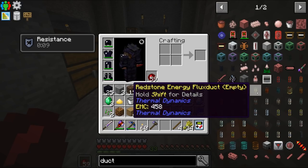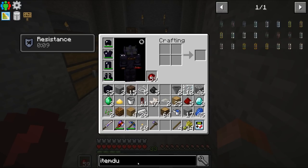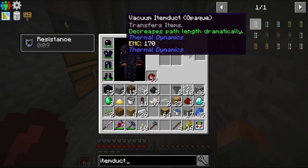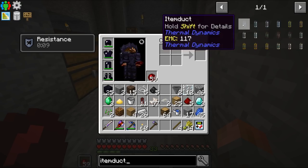We need proper ducting. Let's make some item ducting — we don't need particularly fast item duct. Let's just go for regular item duct and we can upgrade it later.